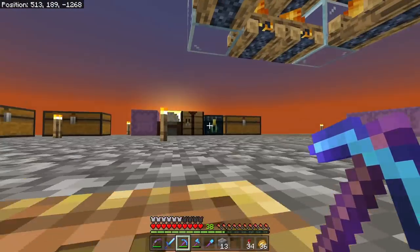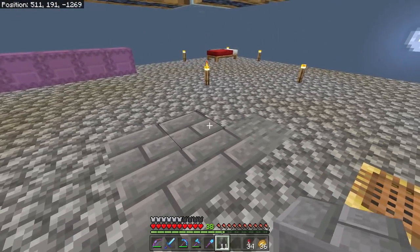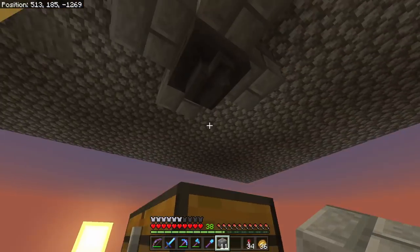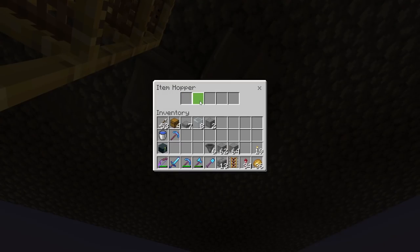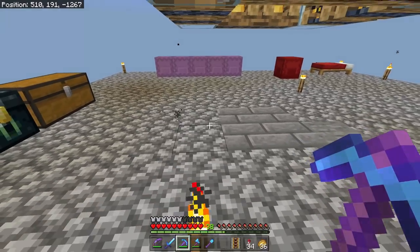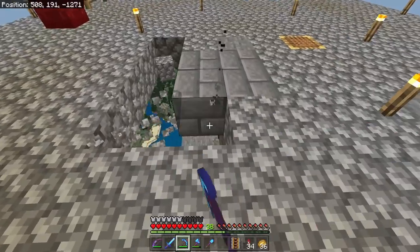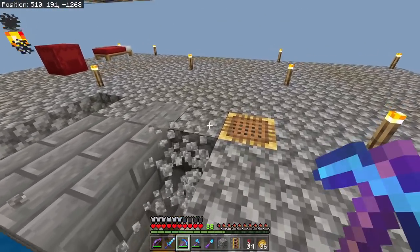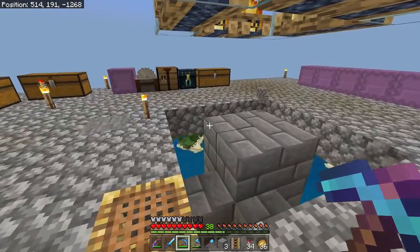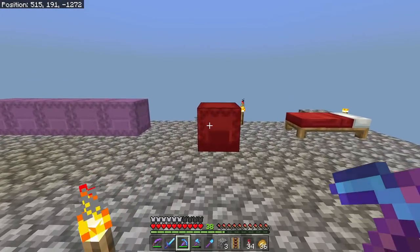Now I'm going to knock out the blocks going around the trident killer killing-floor area, just that one row. We're good, they're gone. And now we're going to put in the bits and pieces that power the trident killer. Let's grab observers and redstone dust.